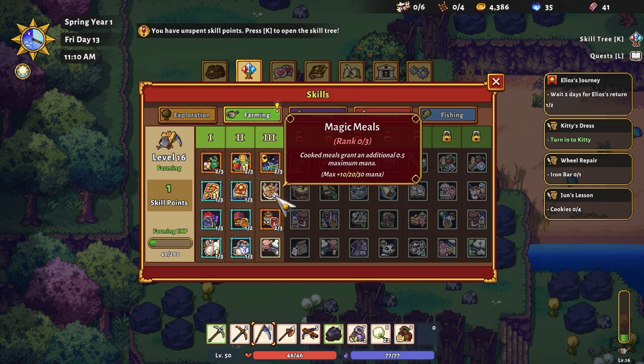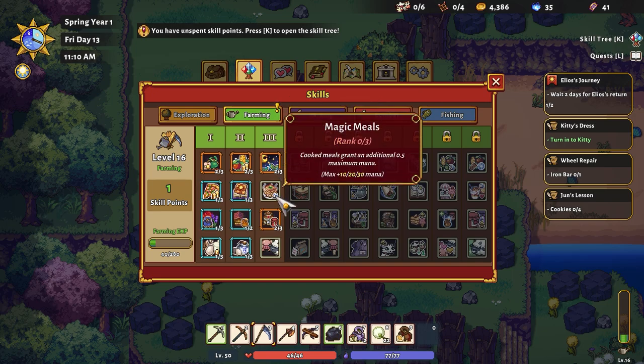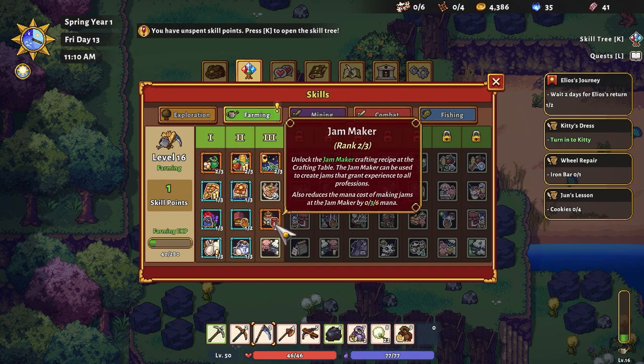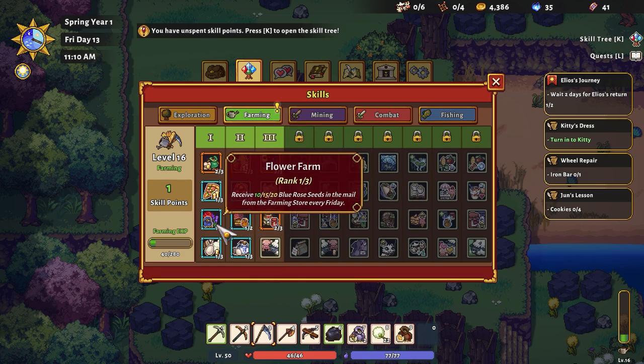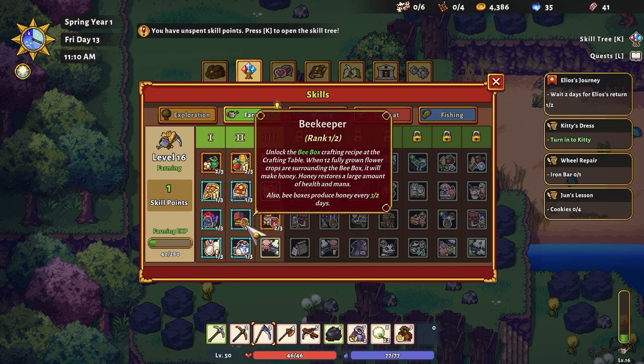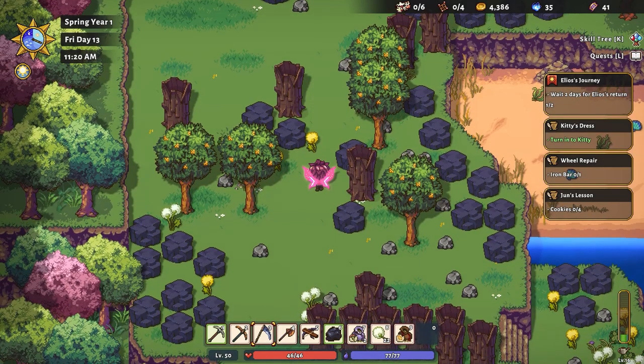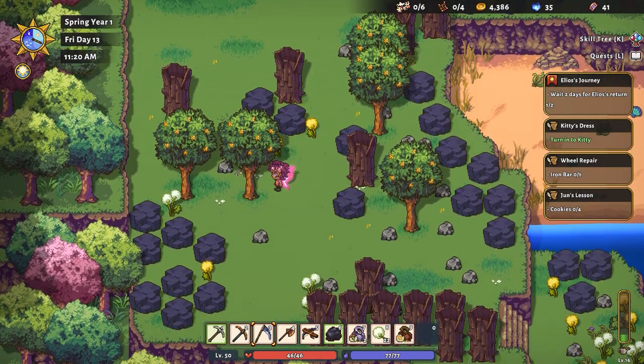We have another farming level-up point. We got Retaining Soil, which is a good one. The Jam Maker bit is good, Beekeeper, Flower Farm — get the bonus seeds. I really don't even know what's gonna be awesome. I'm just gonna go with Retaining Soil, because it means less work at this point.